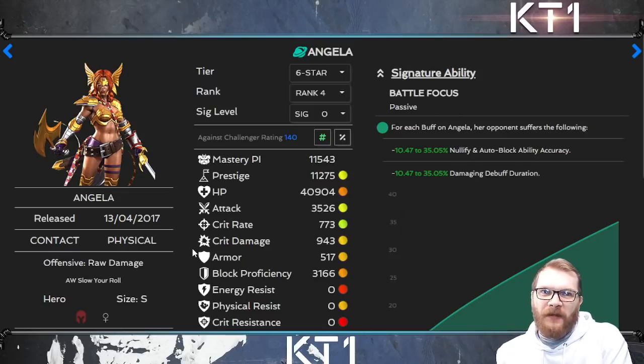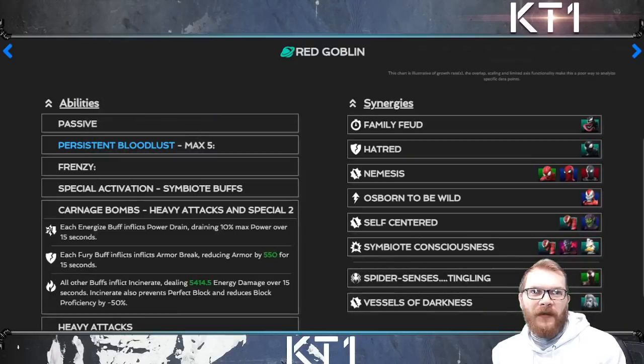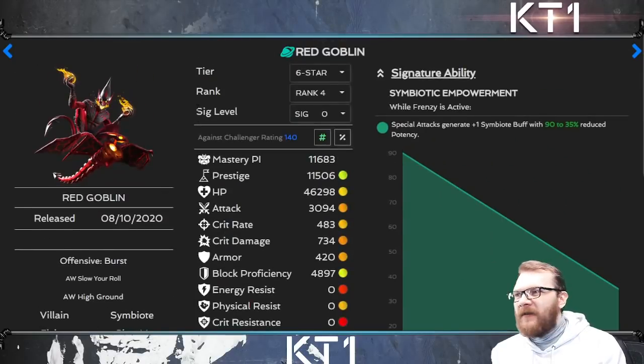Angela also has an ability where her attack rating is increased by 1700 for each buff active during her attack, which can make your Special 3s more powerful. Beyond Angela, there are quite a few more champions that interact with Odin's pre-fight buffs — some interactions are really significant, some maybe not so much, but all worth being aware of. I'll be showcasing some gameplay examples at the end of the video.